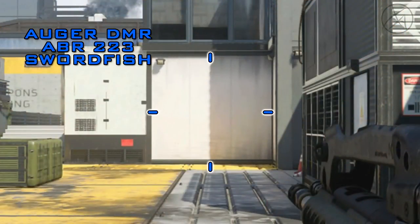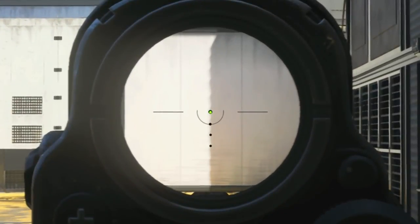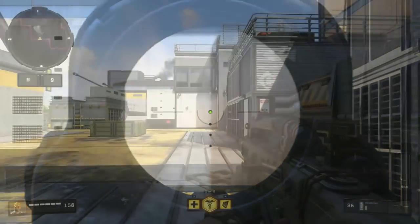As for hip fire, the Swordfish has pretty standard hip fire for the tactical rifle category. I wouldn't necessarily recommend hip firing unless you're in a desperate situation at point blank range. This brings us to idle sway, which was just recently buffed on the Swordfish — as you can see here, it's got practically zero idle sway now.